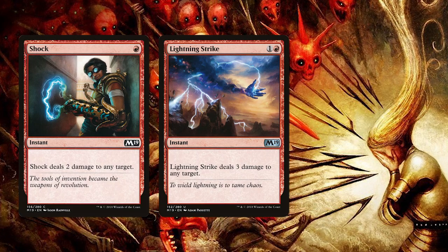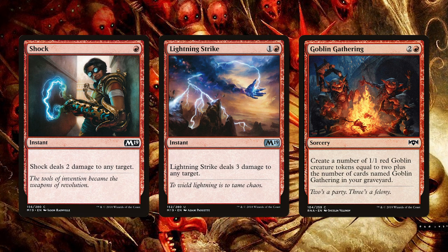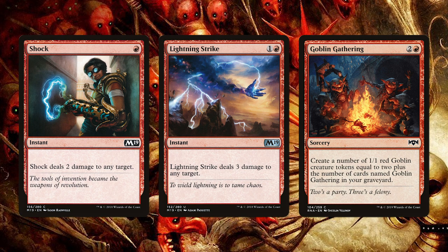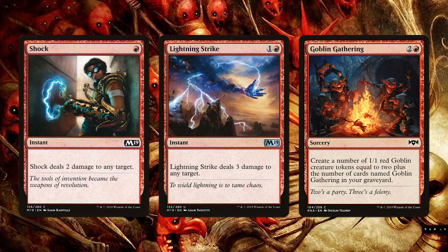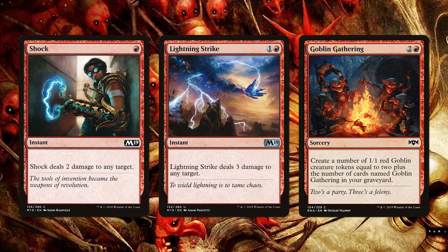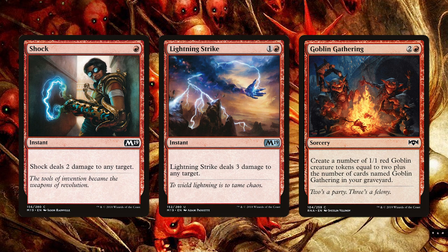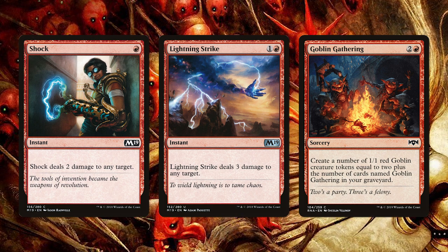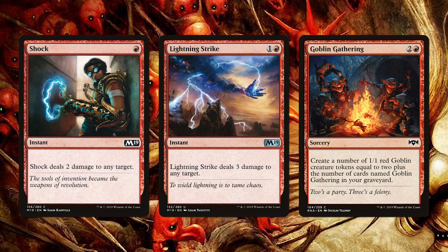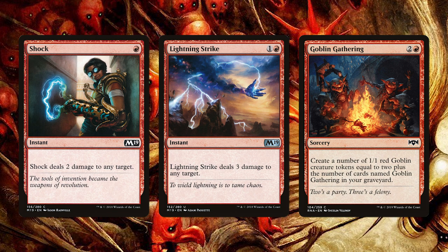With the creature package out of the way let's move to the Spells Package. Two Shock, two Lightning Strike, and four Goblin Gathering make up the Spells Package for this deck. Shock and Lightning Strike are fantastic pieces of burn for a deck like this. Being instant speed and cheap means they are extremely flexible, and considering we will need to leave up mana for Siege Gang Commander activations, flexibility is highly important. Normally we would expect to see a bit more burn in a mono red deck but with this deck focusing so much on playing creatures and tokens it makes sense to slim down on them. Not to mention we do have the built-in burn with Siege Gang Commander.